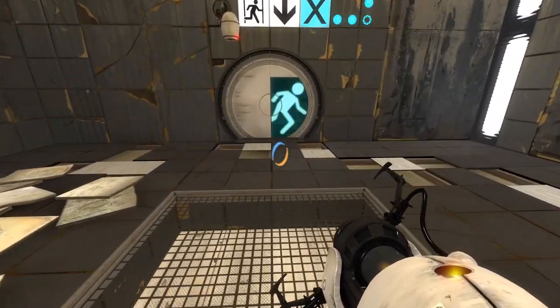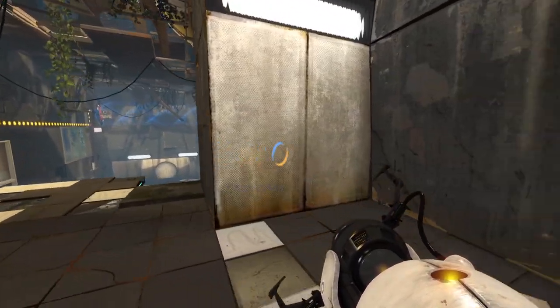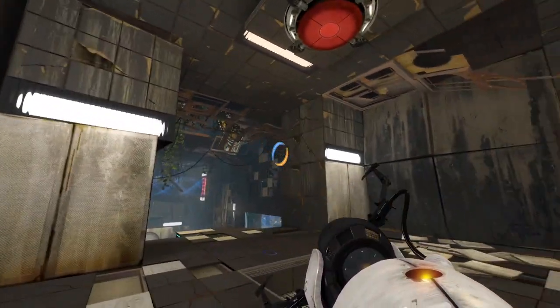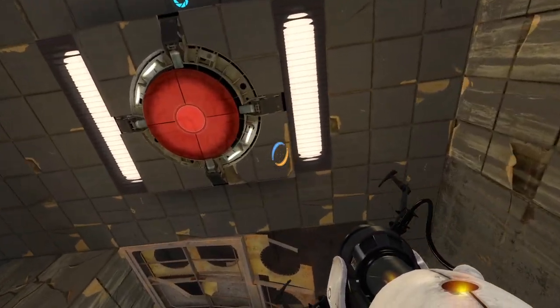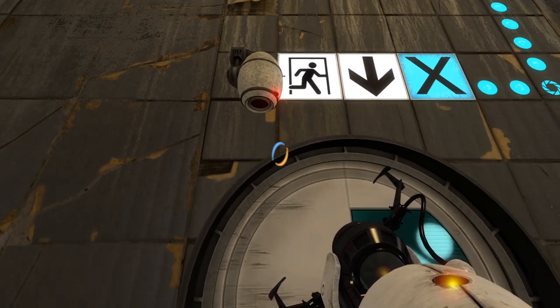We've got a panel behind a grill so I can't just pop back. Got a panel here and there. I have a wrecked observation room. We're going to have to hit that to be able to get through - that's going to open the door up. Even the cameras don't care about me in this one.